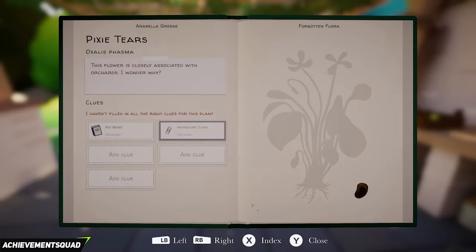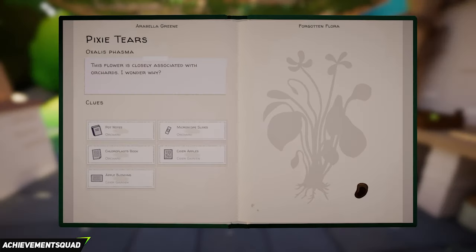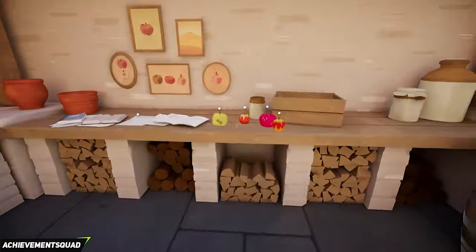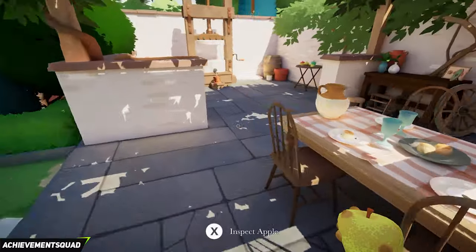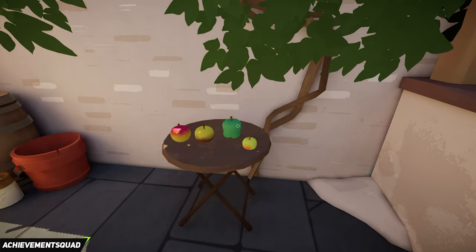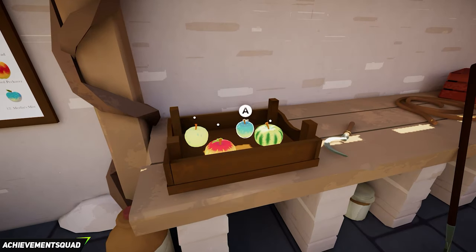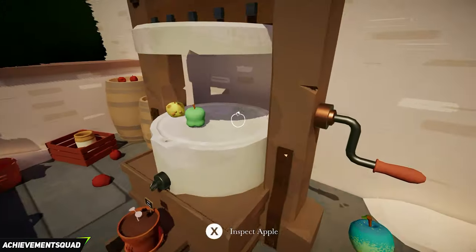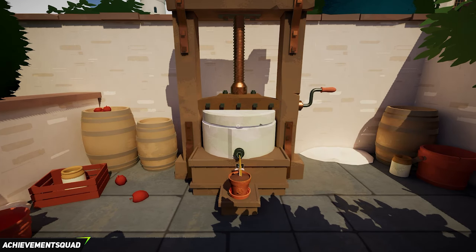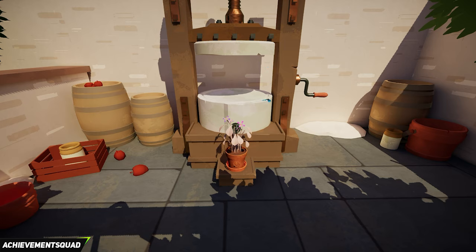Now we need to make some cider. Grab the apple with the knobbly bits on it — almost like bits of mold — to your right grab the big green apple and place that down. Then make your way back in and grab the blue apple from the little tray. Place all three apples on the cider press and press it down. That's going to cause the pixie tears to bloom — probably because the cider is so acidic. Grab that plant and take it away with you.